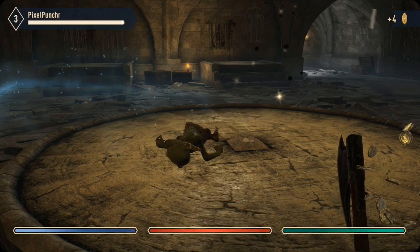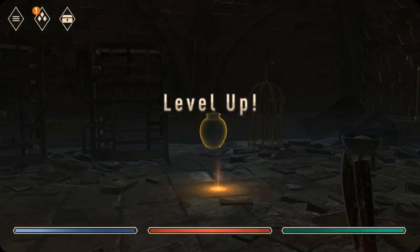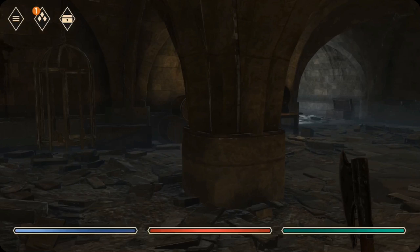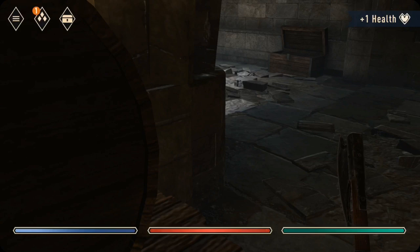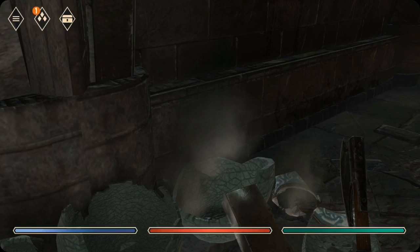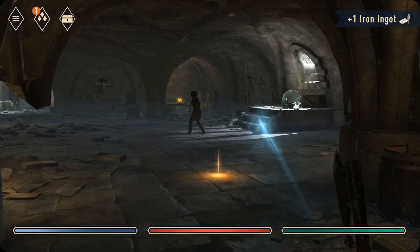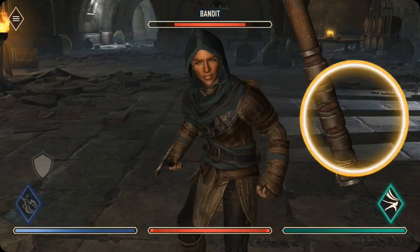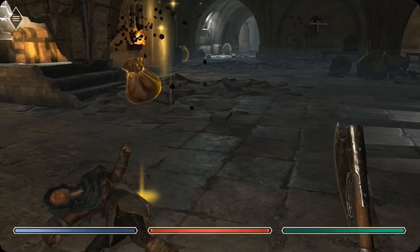I don't actually really know how to do combos. Is it like a swing back and forth thing? We'll experiment. Level up! That chest tailed me. If you get hit, it seems to take out your combo.